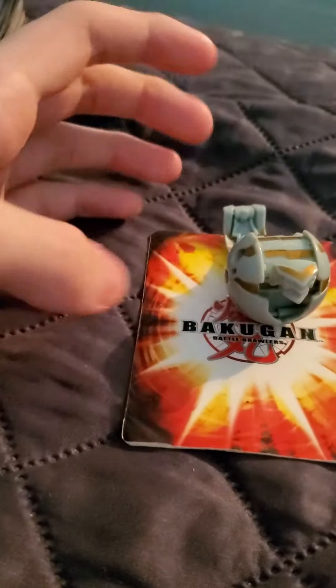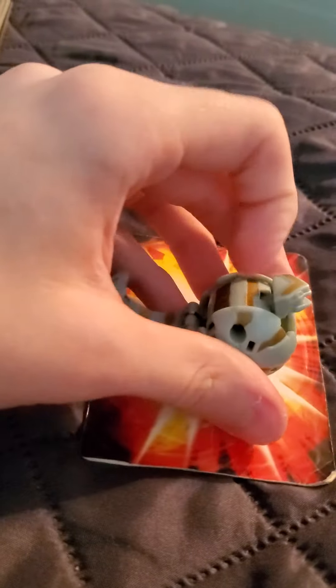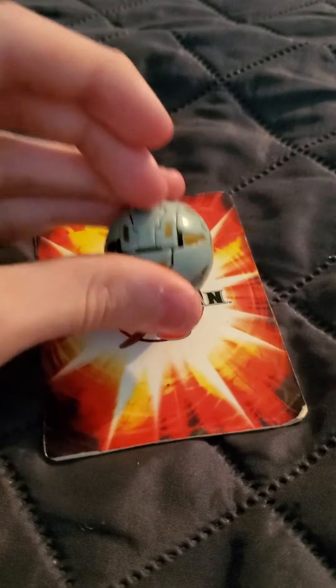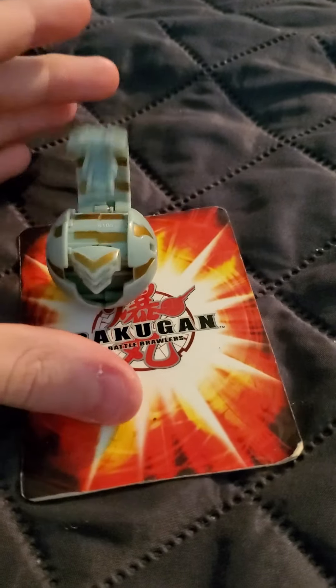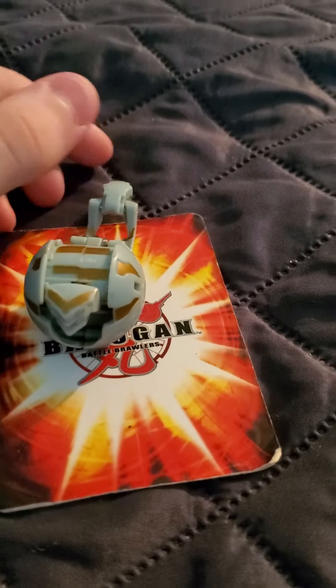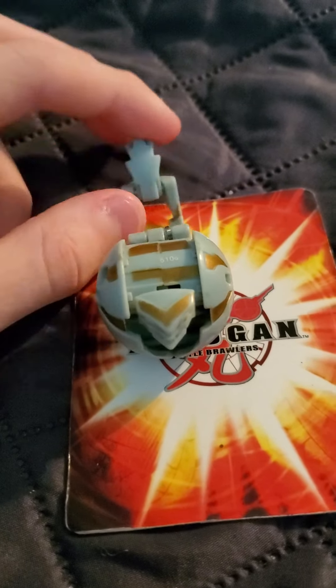And finally — if I can get its tail to flip out. There we go. Haos Rauloid at 610 Gs. The reason I like him is because he's a snake.